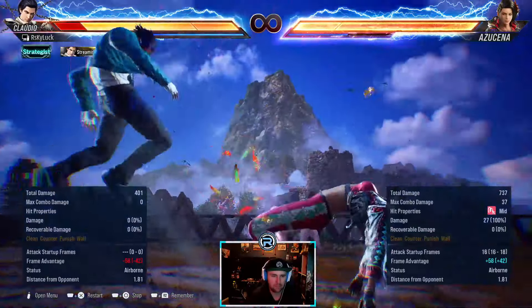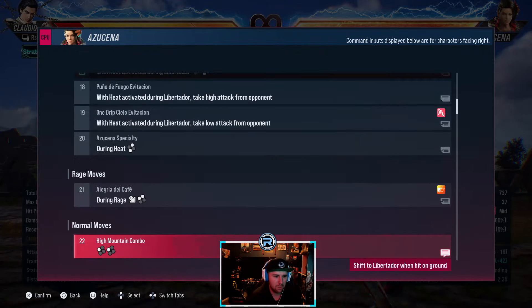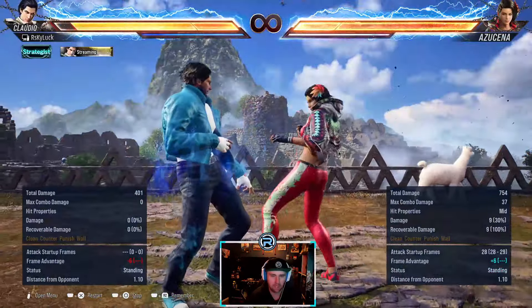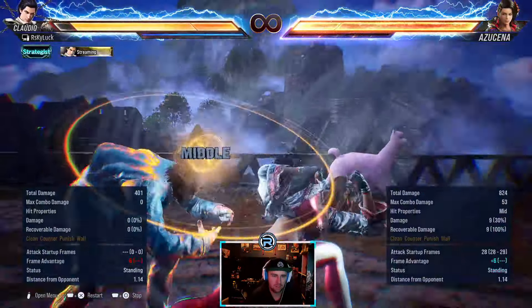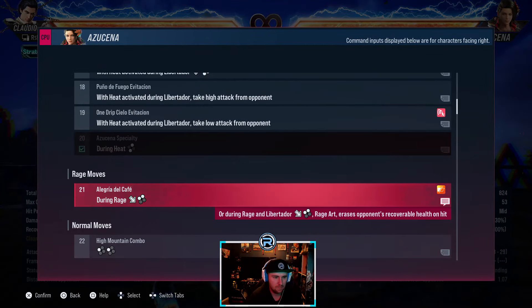Just launch her - cool launcher to be fair. The heat smash leaves her plus six in stance and obviously does decent damage. Rage out as normal.